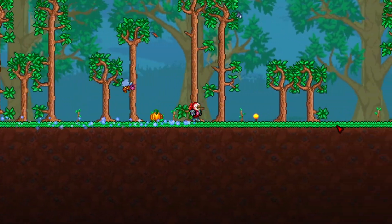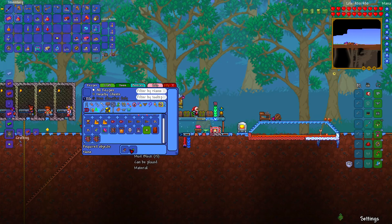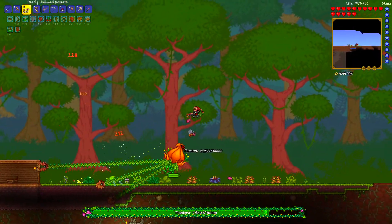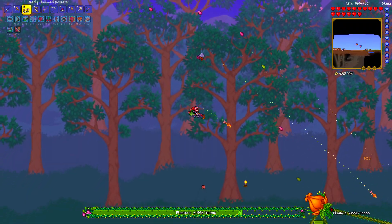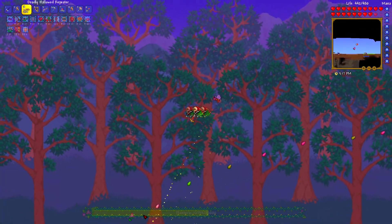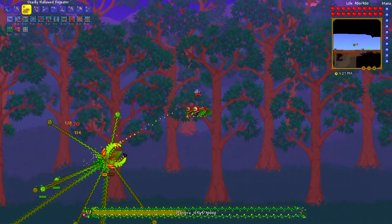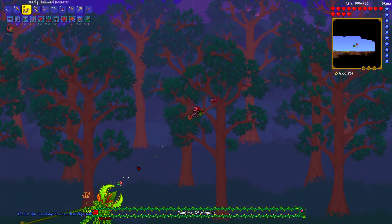Apparently you have to defeat Plantera before you can even fight Golem — that makes sense. Plantera might be enraged, which will make it hard. Yep, she's enraged. I don't have a dash, which makes it pretty hard, but it's normal mode. It doesn't matter where I am — she's going to be enraged no matter what. She shoots a lot of projectiles but as long as you keep your distance you can dodge them. There we go!